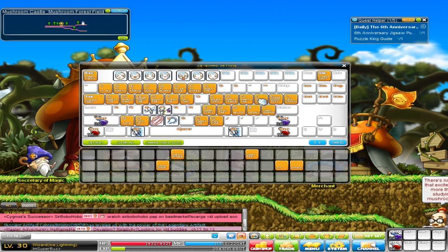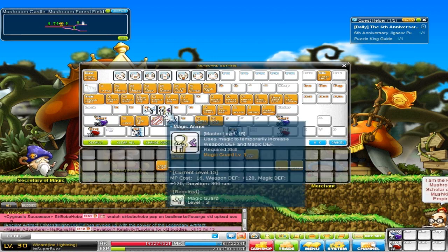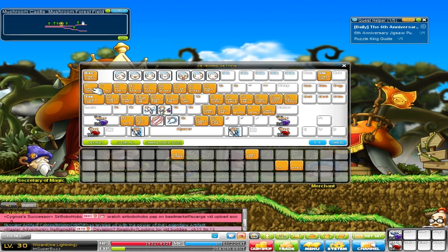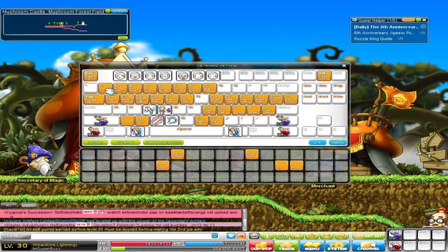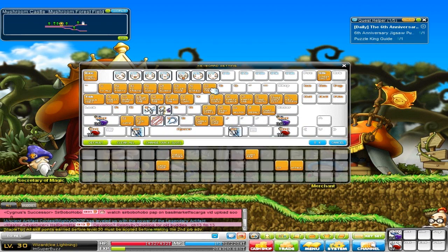For inventory and main menu everything is the same. One thing - cash shop is set here by default on new characters and it's really annoying because you'll try to close a window and end up in the cash shop by accident. So just move that out. Guild tab I have on 8 - I always have it as 8.